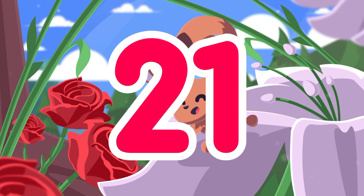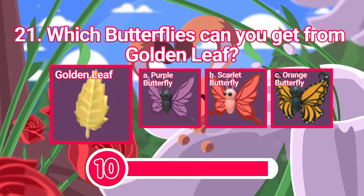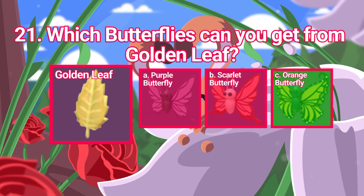Number 21. Which butterflies can you get from Golden Leaf? The answer is orange butterfly.